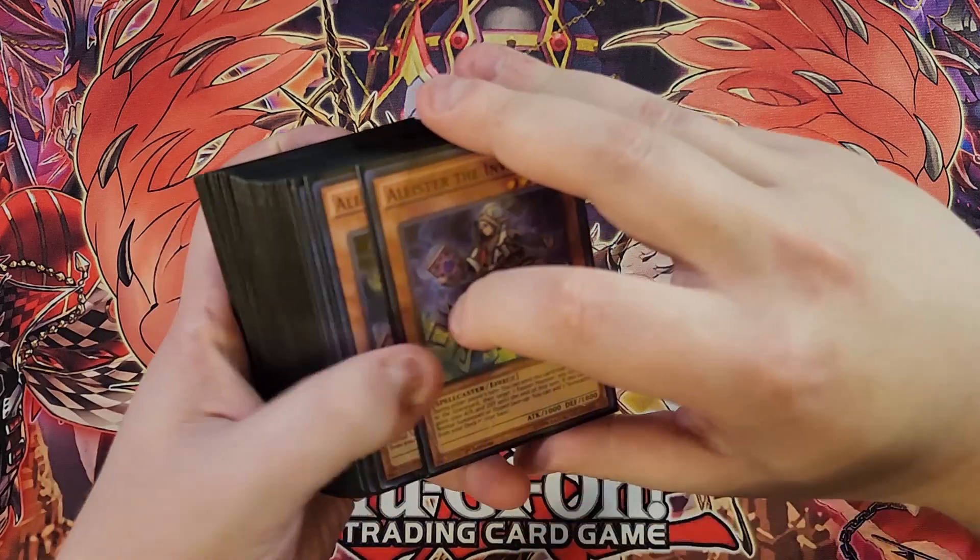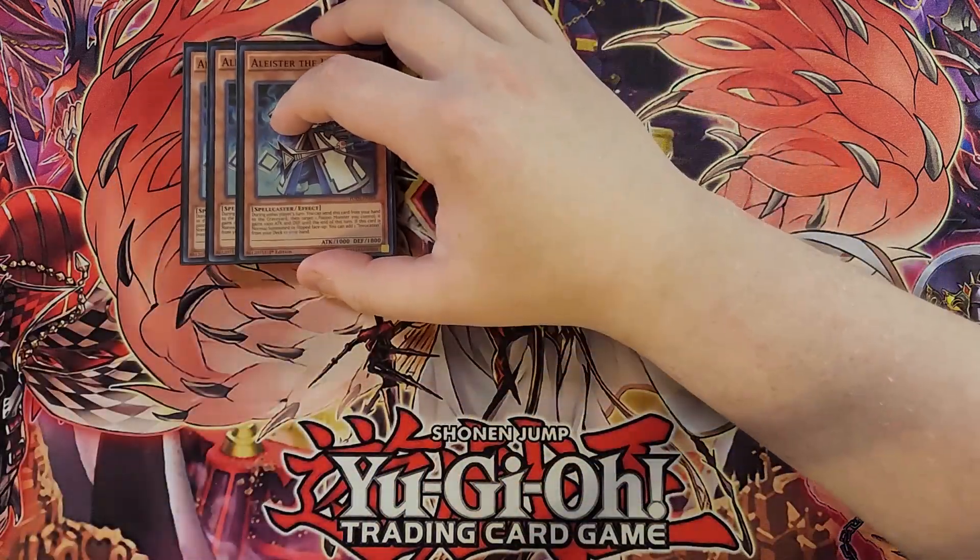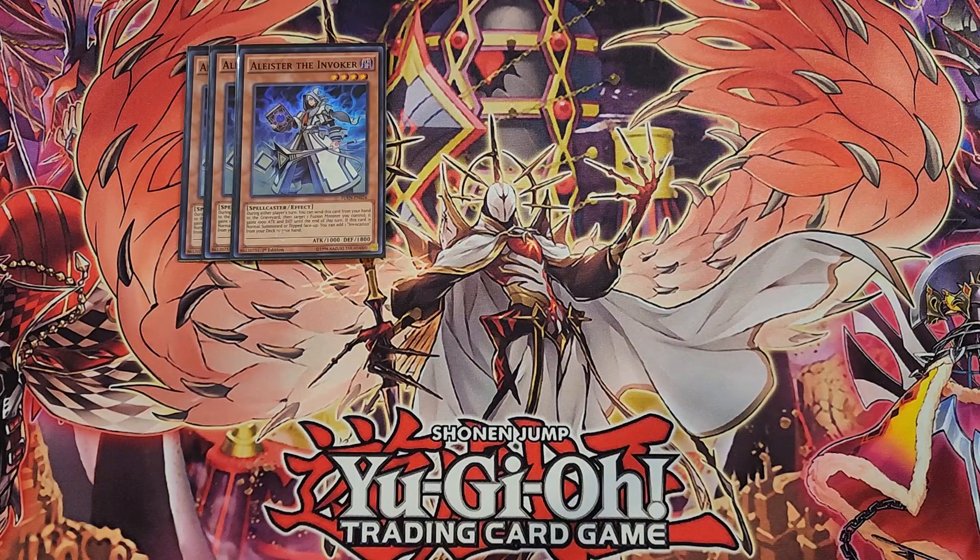First off, we're going to be playing three copies of Alistair the Invoker, which is our best normal summon in the entire deck. This card has an awesome normal summon effect — if this card is normal summoned, you get to add Invocation from your deck to your hand.